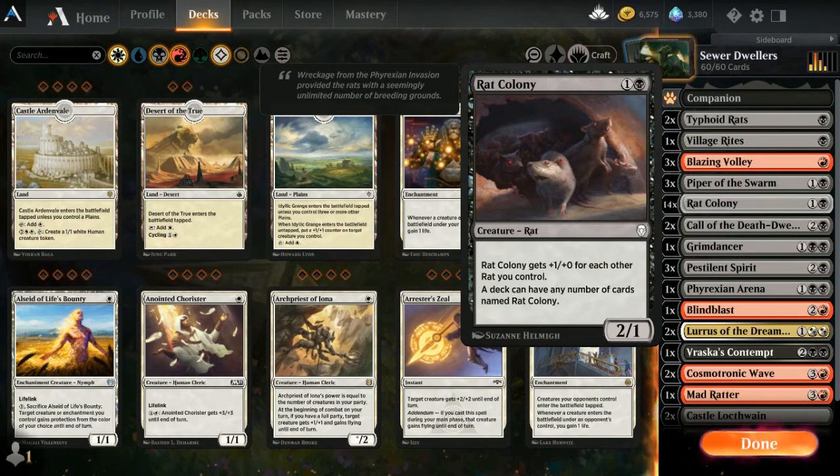My last iteration of this was very close to this. I just made one small tweak: I added a second Lurus, because it's so nice to use these as blockers or come in aggressively and then be able to bring a new one back every turn, in addition to whatever you're playing when Lurus is on the board.